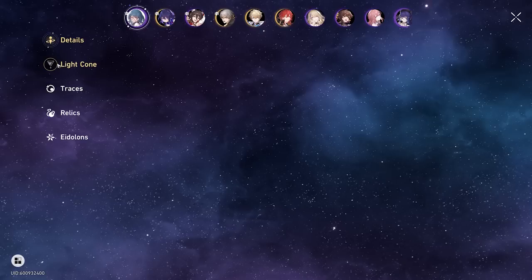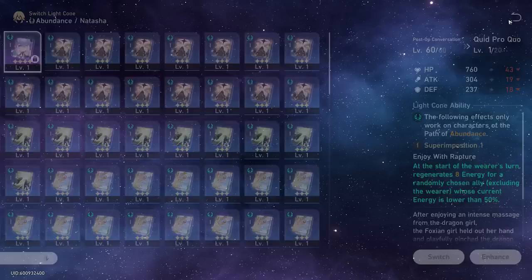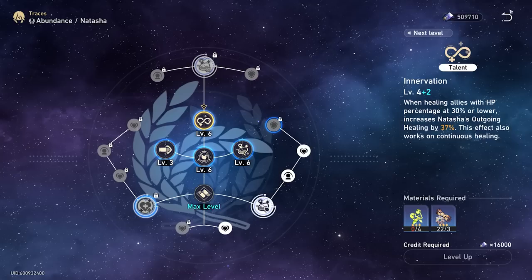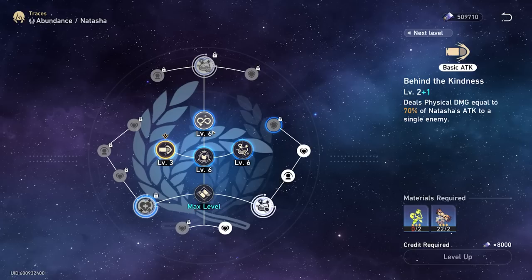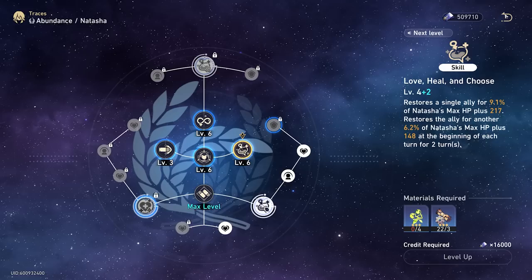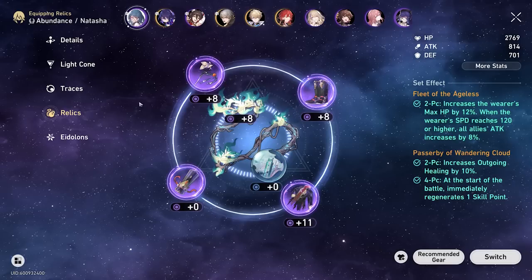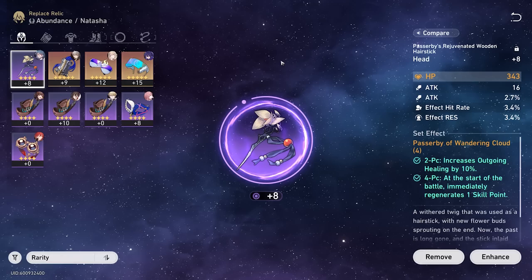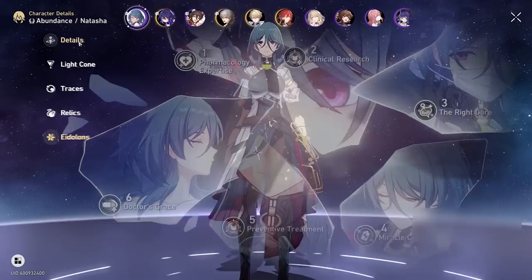Now let's get into the builds. My Natasha is on the Abundance light cone at level 60. I'd like to switch it to Quid Pro Quo but don't have the materials right now. As for traces, she's one I haven't prioritized — once you hit level 40, traces become really hard to upgrade and you need a lot of materials. I haven't maxed out traces for most characters. For relics, I'm running four-piece Passerby of Wandering Cloud, which gives outgoing healing and a skill point at the start of battle, paired with Fleet of the Ageless for more HP.